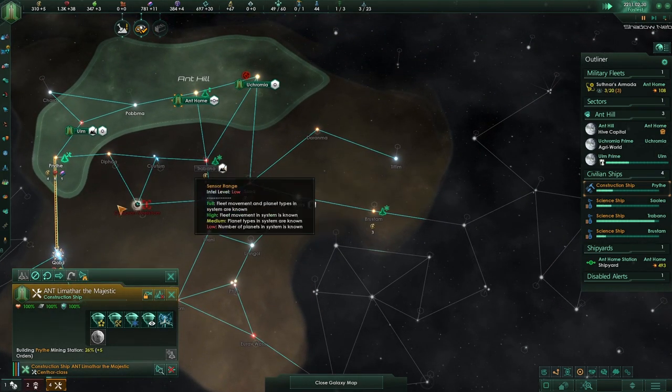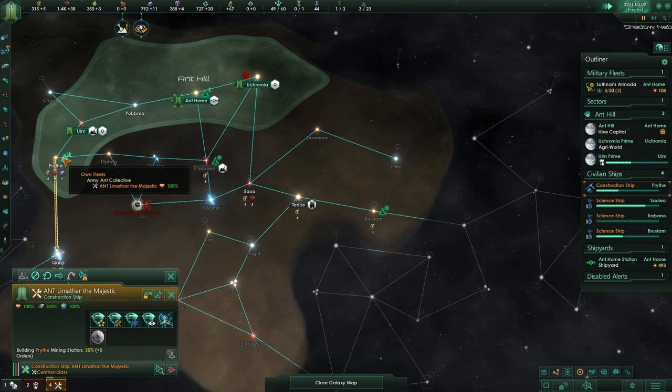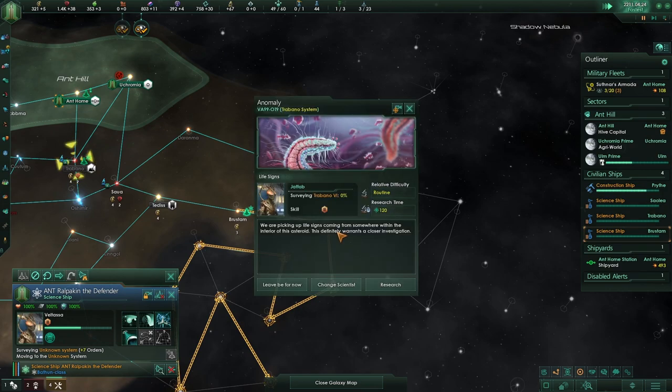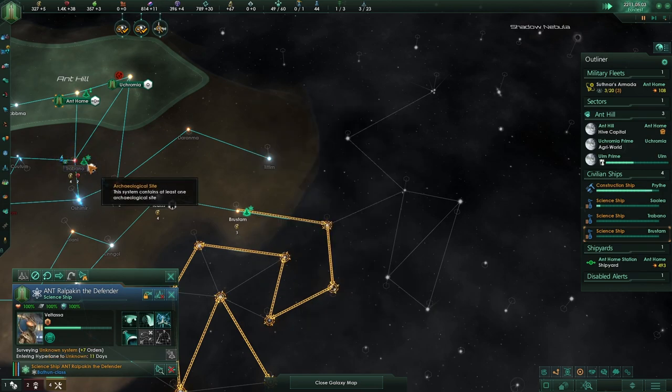Now we can choose to get another construction ship, although that's usually not what I go for. Come on now, daddy needs a new planet, please. Let's leave that for now.